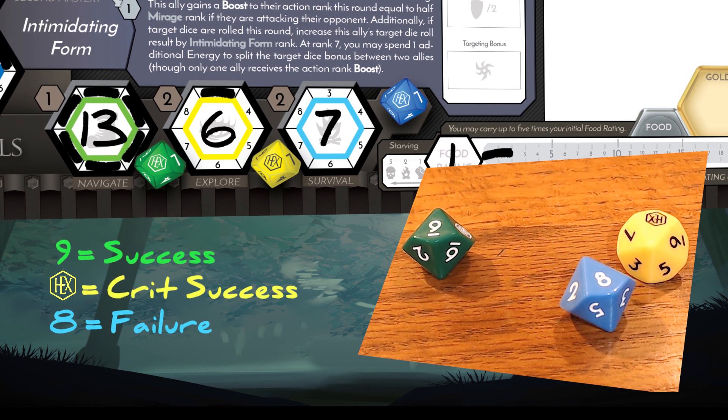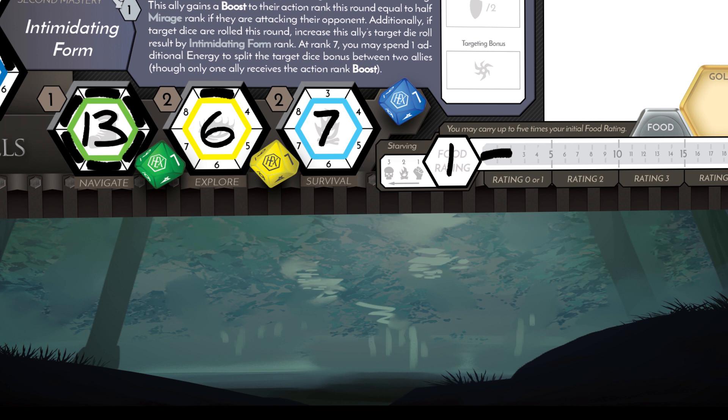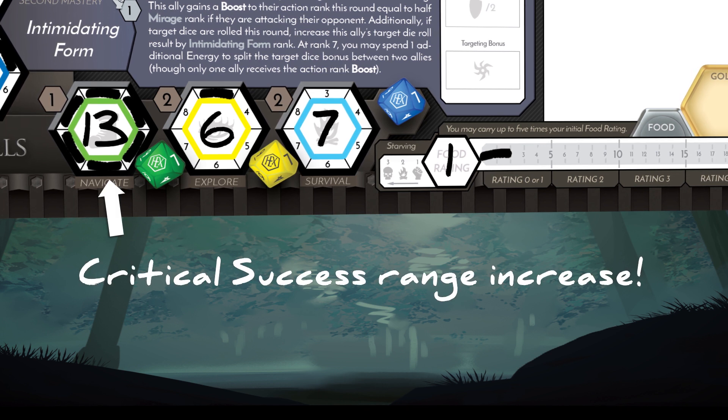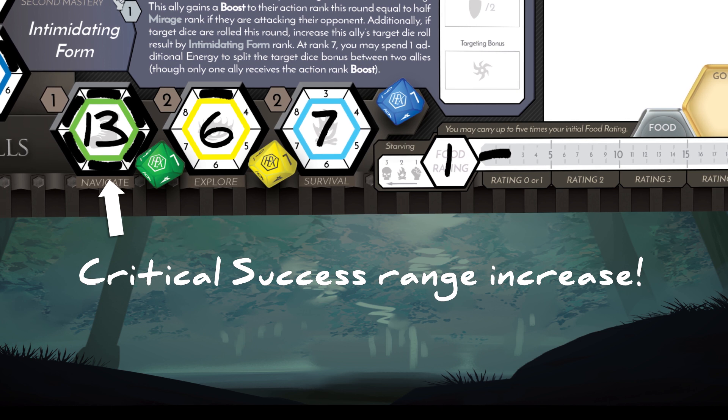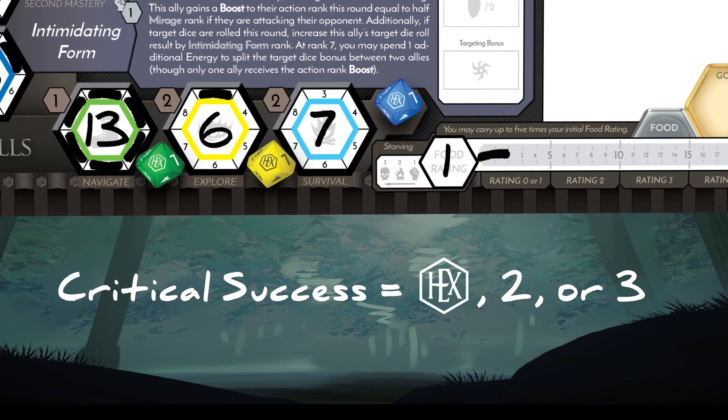Conversely, a critical success occurs if the modified result is a 1. Additionally, the critical success range increases by 1 for each rank you've gained above 11. For instance, if your hero has a rank 13 in Navigate, you'll always critically succeed on a Navigate stat test result of a 1, 2, or 3.